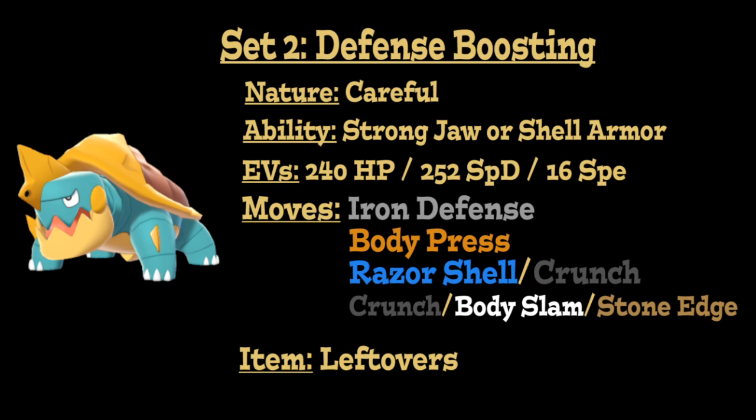Moving on to the second moveset, this is another defensive set but one that seeks to boost its defenses to make it more bulky and even more powerful. We're going to start with a Careful nature to boost special defense and lower special attack, and for the ability, either Strongjaw or Shell Armor. As for the EVs, we're going to put 240 into its HP, 252 into its special defense, and 16 into its speed stat to maximize special defense while outspeeding base 75-speed Pokémon. Leftovers is again our item of choice. Since we're running it specially defensive, we have the privilege of running Iron Defense to boost our physical defense by two stages.